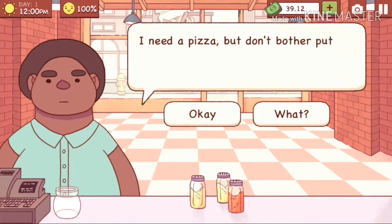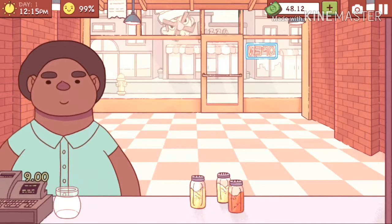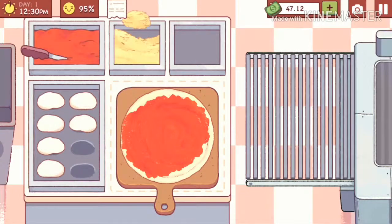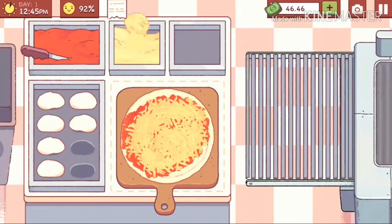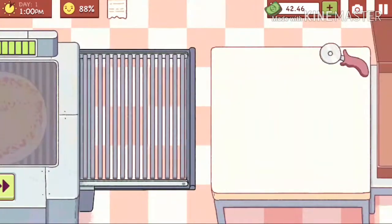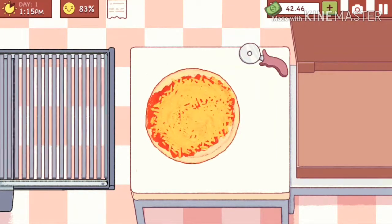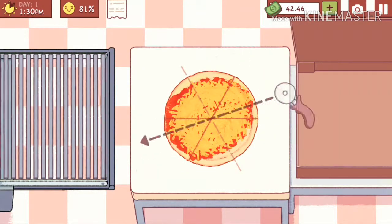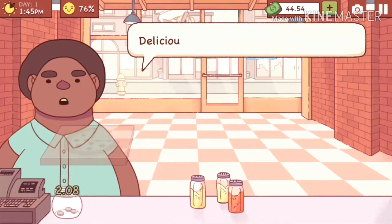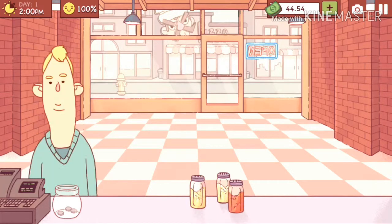First customer of the day — I need a pizza. Don't bother putting any of those fancy toppings on it, just sauce and cheese. Alright, you don't even have those fancy toppings, so that is good. Put that there as well. There you go. I can't move the dough. Wait for this to get out of the oven, slice it, there you go. There's also a kind of time limit for the customer — when it reaches 50% below, that will decrease the tip.